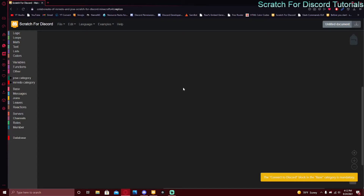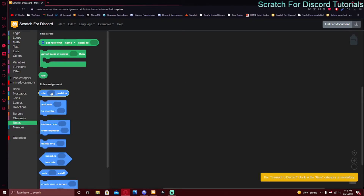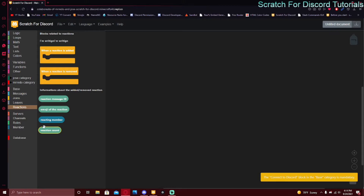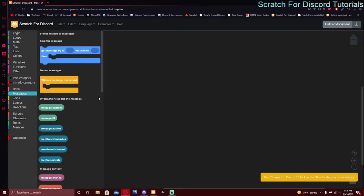There's also a new role position block — this is where the role goes. You can put any type of role in there, like 'get role with name or ID.' There's also a block to check if a role exists, create a role, and set permission to role. There's also a reaction count block — I don't think that was there before — it's the count of members reacting to one reaction.